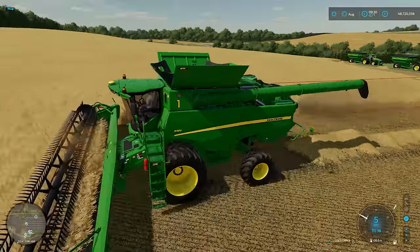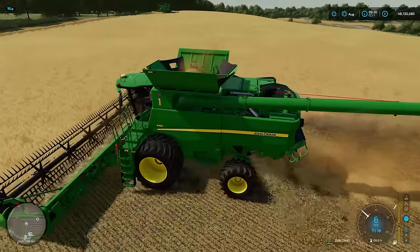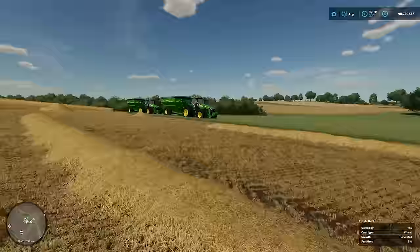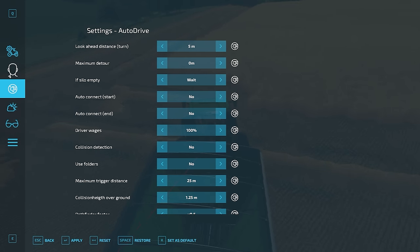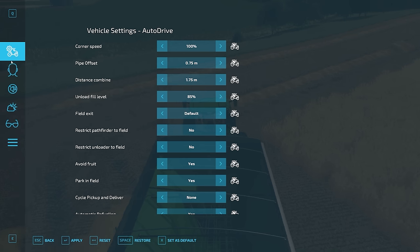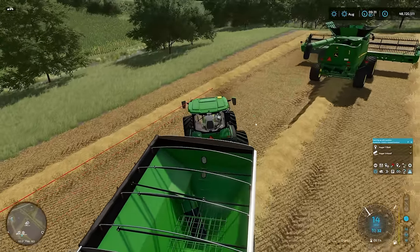Both combines filling up. Combine number one is going to be ready first. I'm just going to change a couple of settings to help. When our first guy here - look, he's already been triggered. Straight away. I want to restrict Pathfinder to Field - I'm going to say yes to that. Restrict unloader to Field, and Avoid Fruit - I want to have all three of those on. Yes, that seems to work best for me.